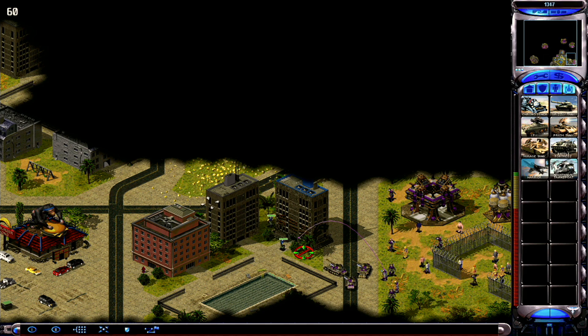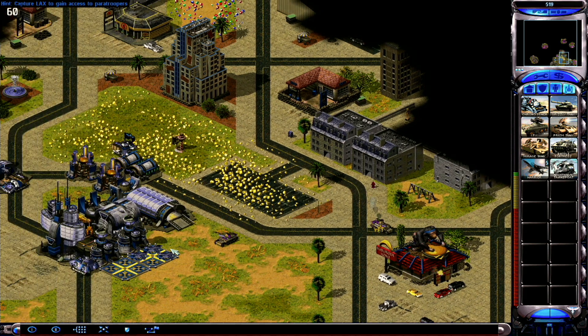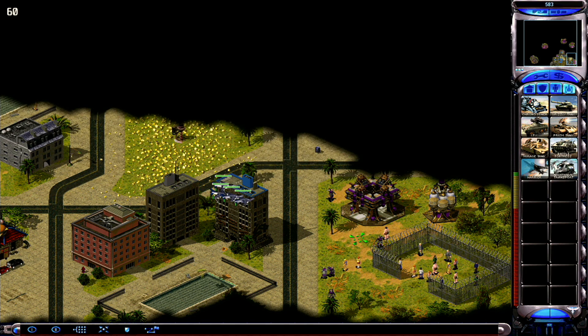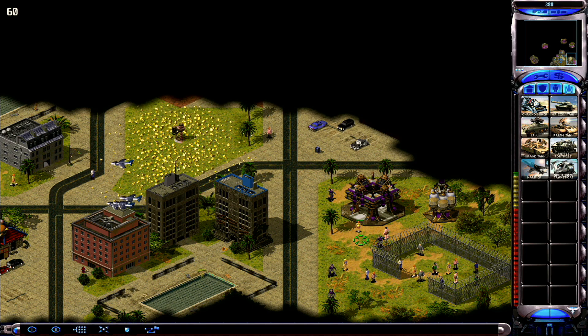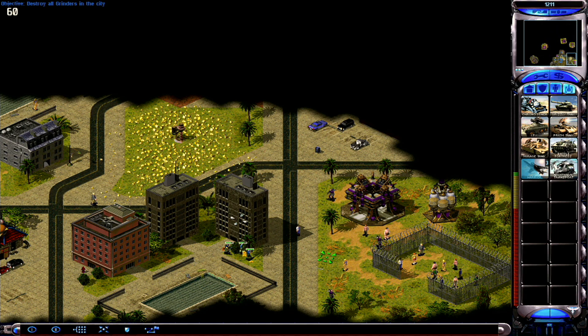Reinforcements have arrived. Structure garrisoned. Unit ready. Unit ready. Channel clear. We're going in. Structure abandoned. Unit promoted. Structure garrison. Can do! On the move!